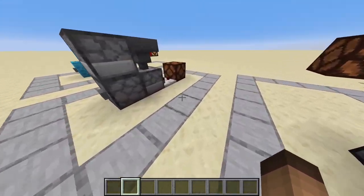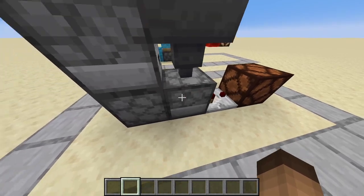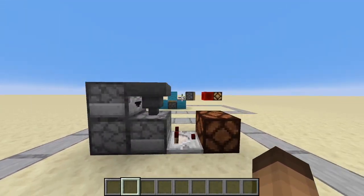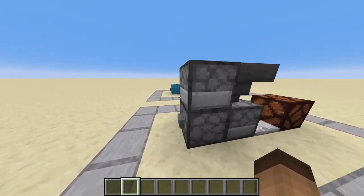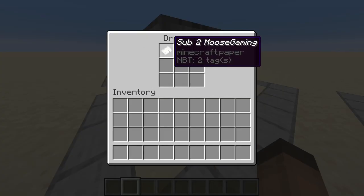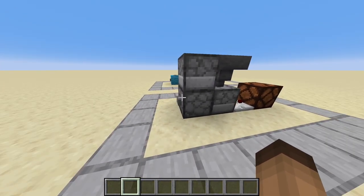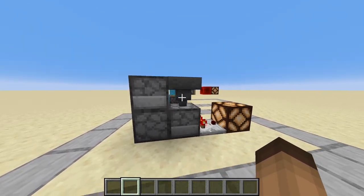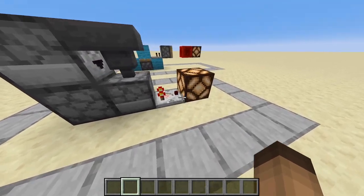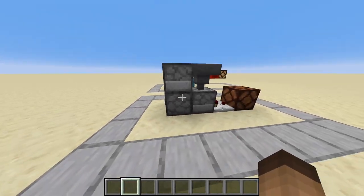Like this one! This here is a piston-less design as well. It is very small. It works on the basis of shuffling items. So here we have an item — it can be any item but this one is preferred. And if you press the button, it shuffles around up to here, activating the rest of the lamp thanks to the comparator.